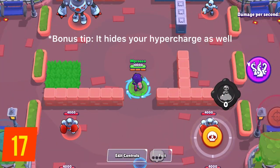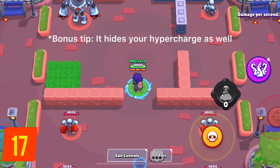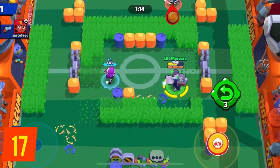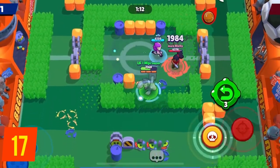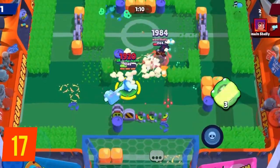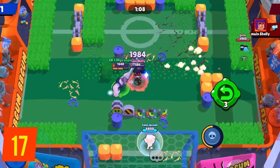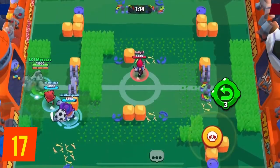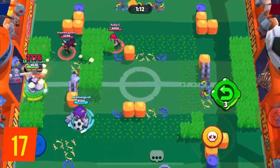When someone is aiming their super, a yellow ring appears around them. This is not only useful for you to predict and dodge enemies, but also for you to intimidate them. Brawlers like Frank have a really powerful super, and often enemies will save their knockback abilities to cancel your ult. You can just aim the super — when they use their ability, then you use the super and you get it for free.